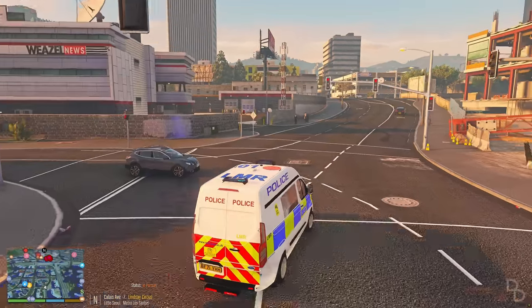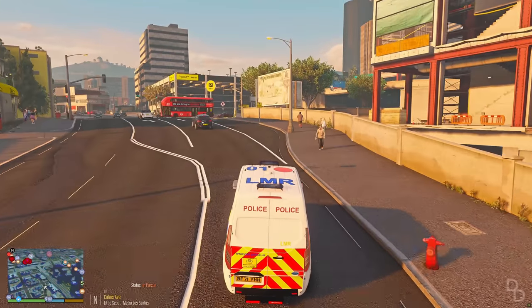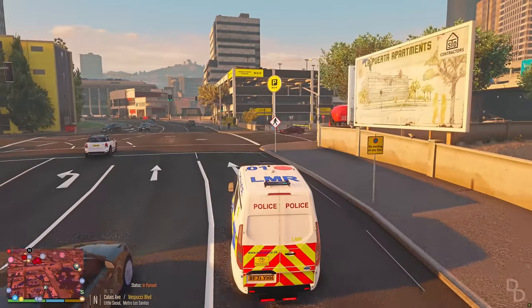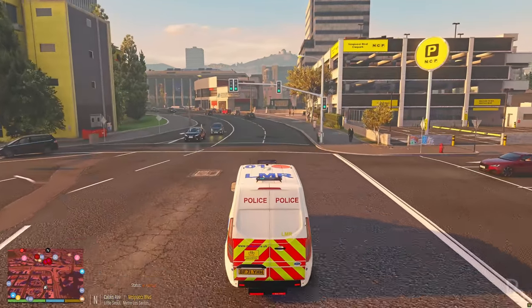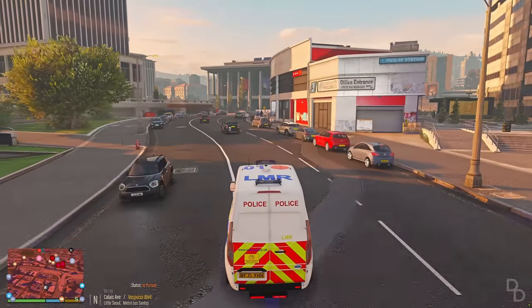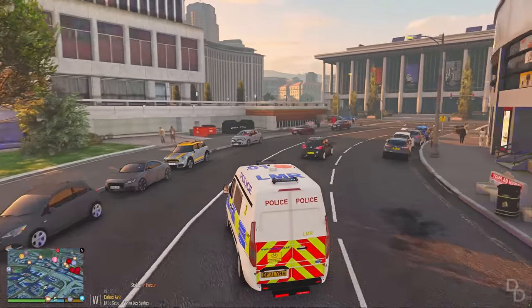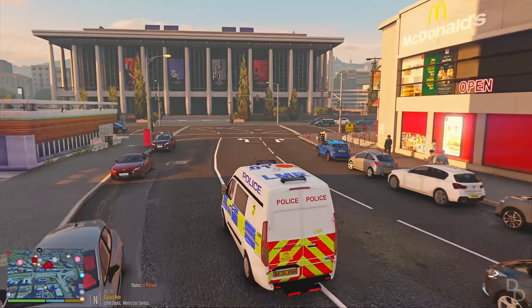The newer van versions actually can't pursue suspects — the law has changed. But with these station vans, because they're still technically classified as incident response vehicles, ironically, even though they carry more equipment and are slightly heavier, they could still unofficially follow and pursue suspects.